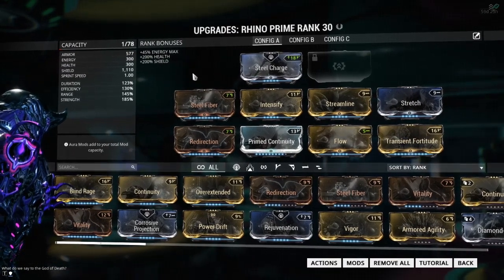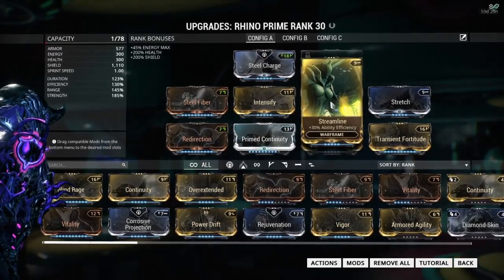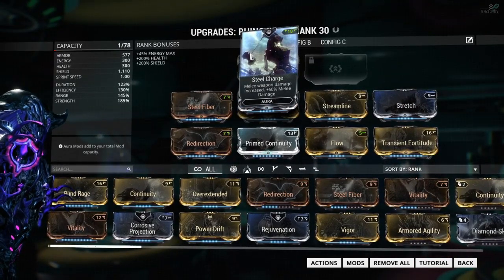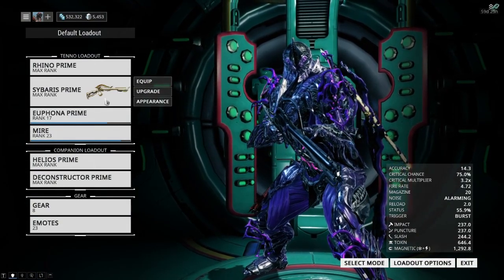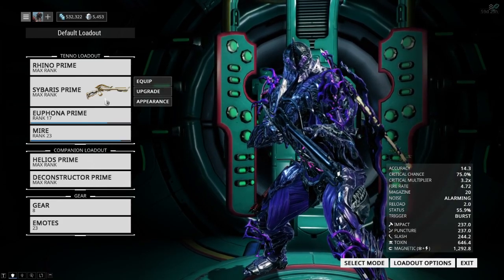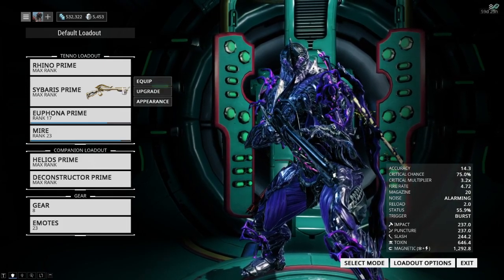My mods are pretty much the same: Steel Fiber, Redirection, Intensify, Primed Continuity, Streamline, Flow, Transit Fortitude, and Stretch. And of course, I've got myself a Steel Charge, just because it gives me that extra mod capacity, which is just awesome — I love it. Love mod capacity, it's like my favorite thing in the game.